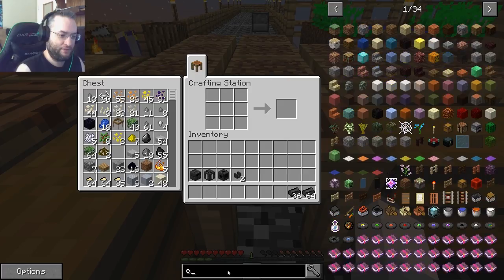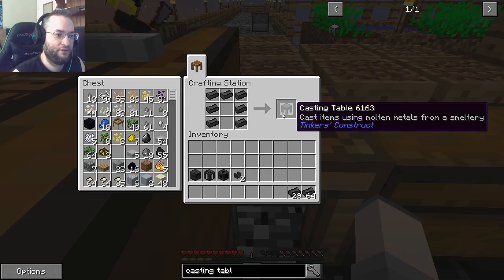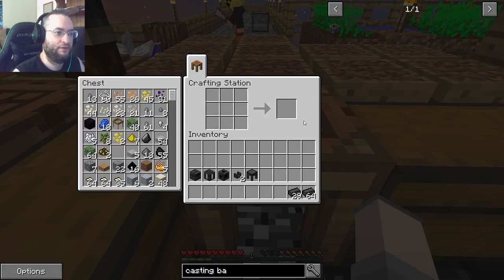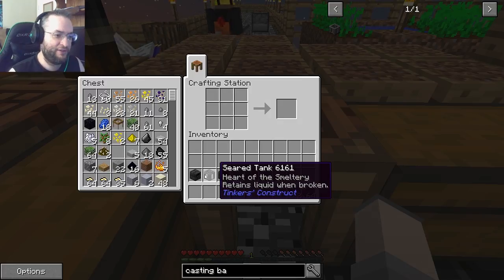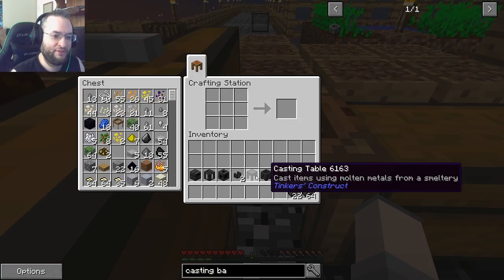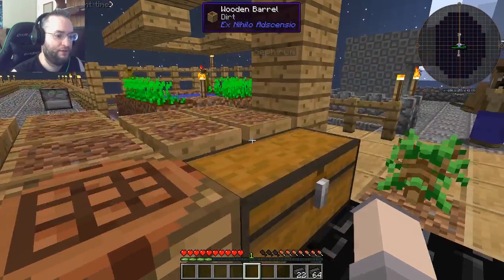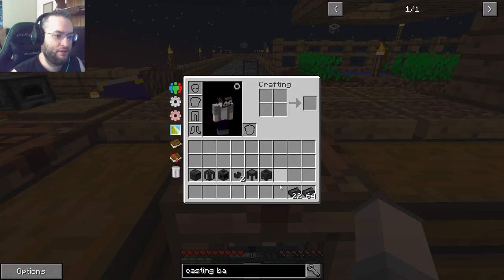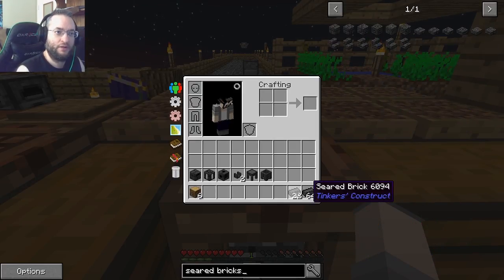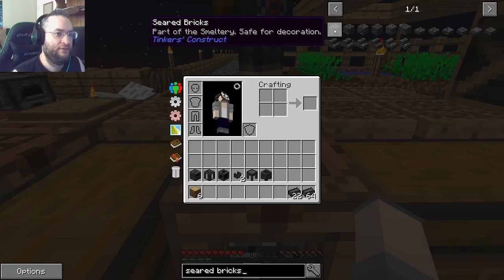Okay, I want a casting table. Alright. Casting table. And a casting basin. Casting basin. And I want you to change the rest of your seared brick into seared bricks - the block. Should say 'part of the smeltery safe for decoration.' Yes. Alright.